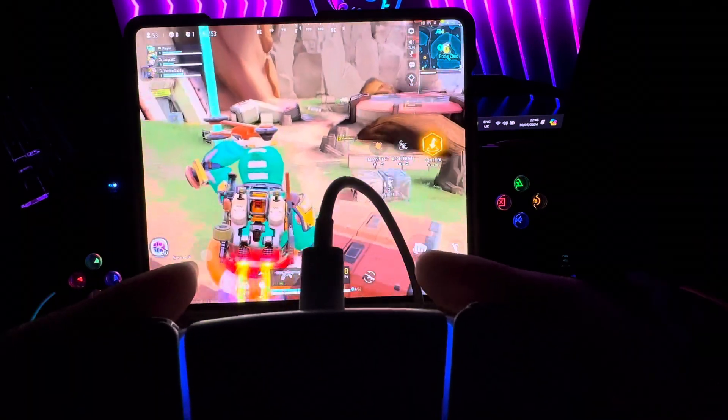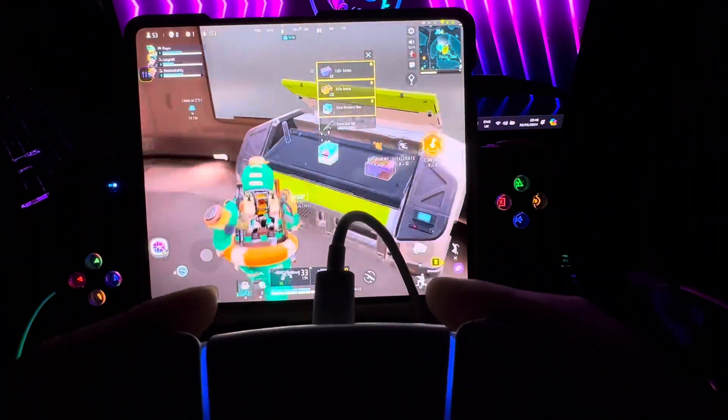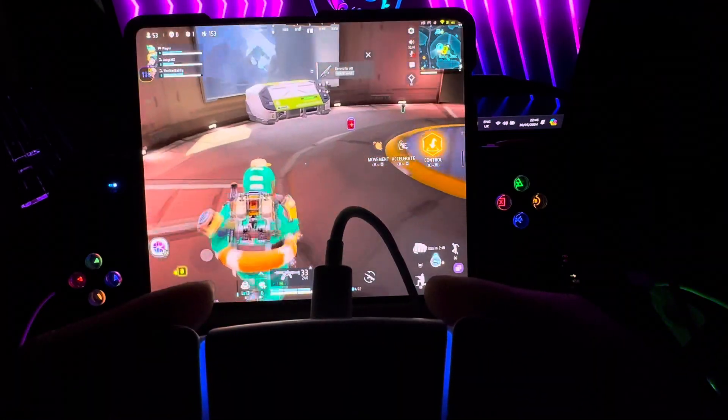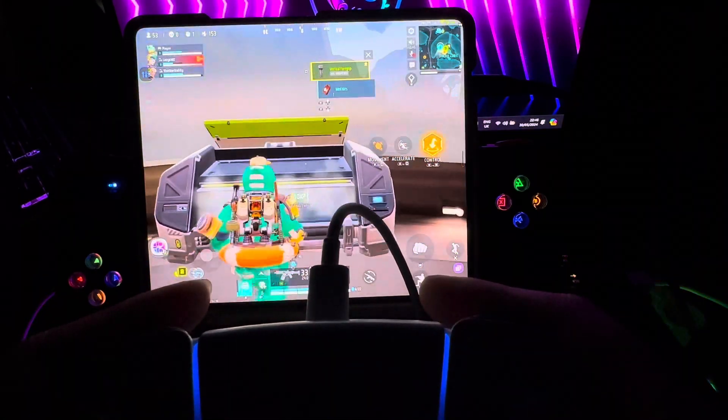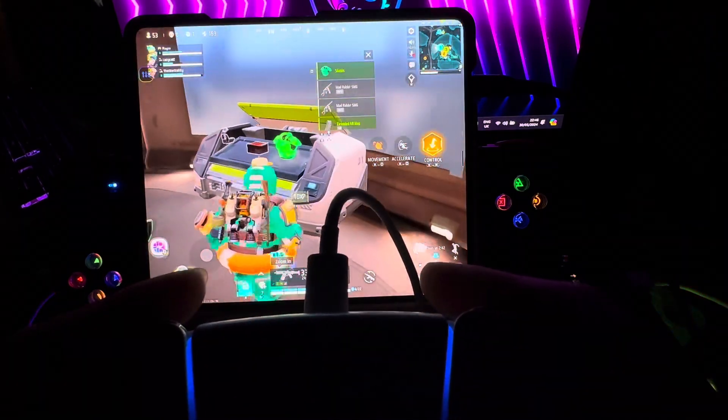I'm trying to get on to — oh, right. If you press X, you will be able to get on to the ziplines. So that's what X allows you to do — you can get on to the ziplines.